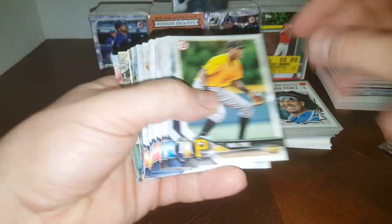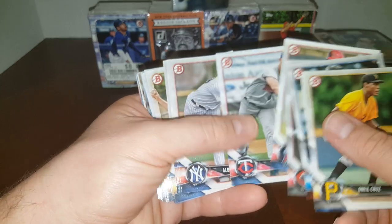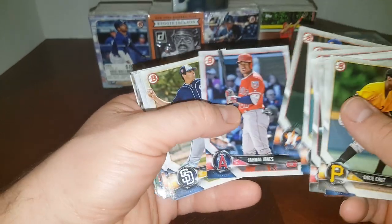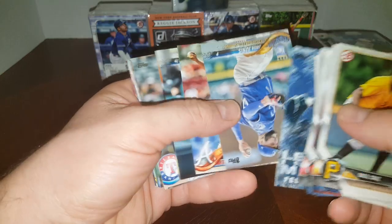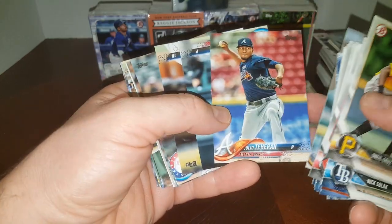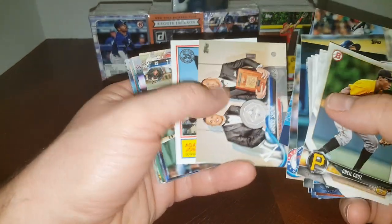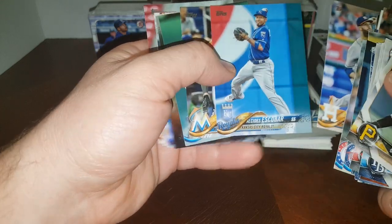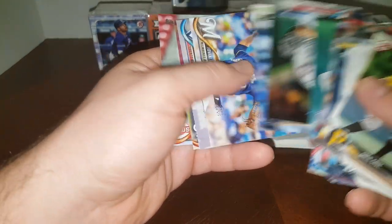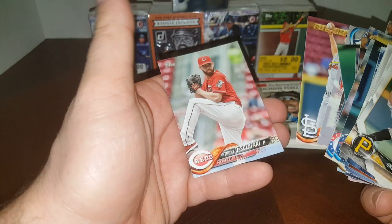Now we got some more Bowman — we might have some good stuff in here. These are 2018 Bowman. Dillon Cease, Dillon Cease — pull him out. Shed Long. Just looking for anybody that might be halfway decent, because old Bowmans, that's where they're at. King Felix. Julio. Leander Alonzo. Fulmer. There's a Judge — I'll pull him out for the Judge PC. Addison Russell. We want some Acuna rookies and some Soto rookies out of this stuff. Future Stars card — he's going to be a good one. Strowman. Luke Weaver, Future Stars. So we got a few decent cards in that pile.